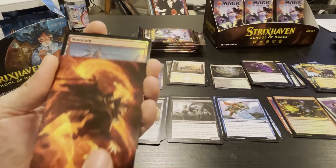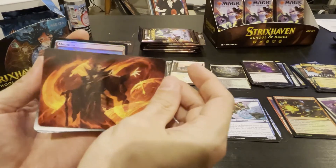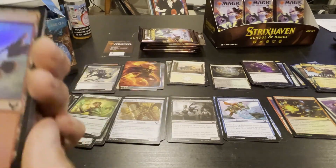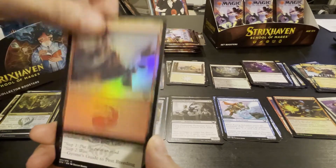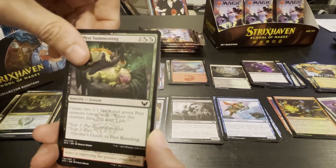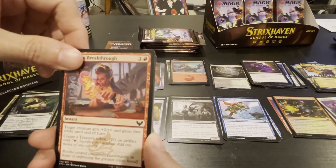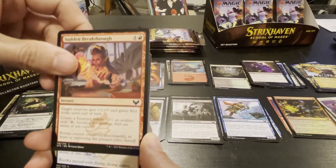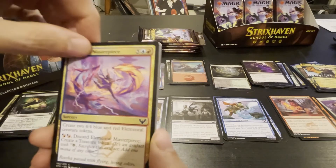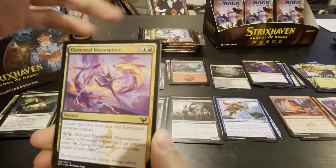We got another thing — this is pretty crazy looking. I really like these full art cards they're giving you, that's pretty cool. Foil land. Pest Summoning — we've seen that, not bad for a three drop. We've seen this as well, not bad. Create two blue elemental creature tokens, or you can discard it and get a treasure token by paying two.